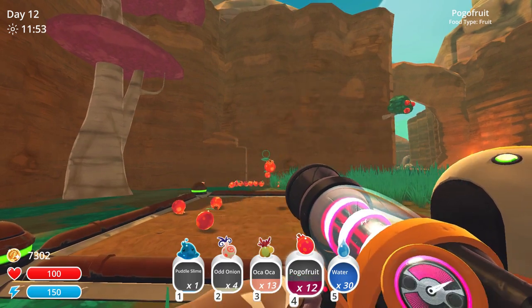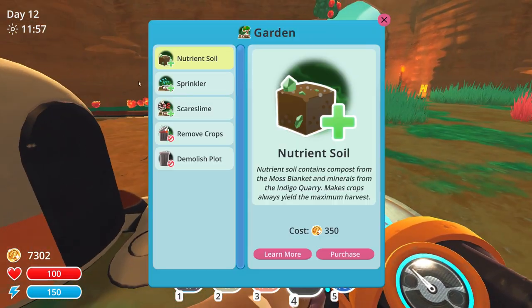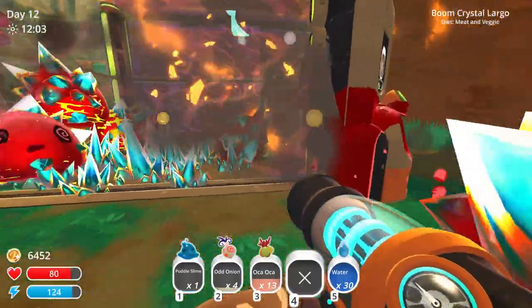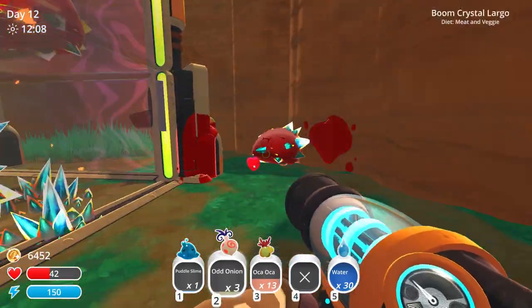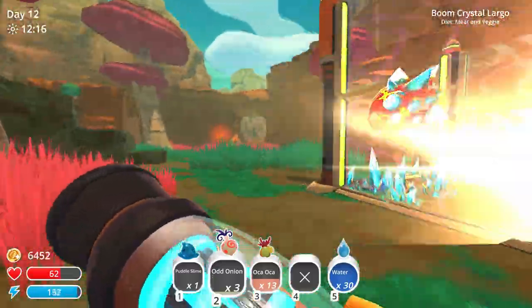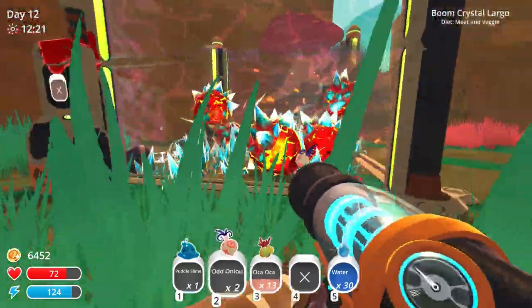Should I upgrade this farmland? I can upgrade with sprinklers and rooted soil — yep, let's get all that stuff. A slime got out — get in! Okay, you know what, before you leave, get something to eat. There we go — okay, nope, that didn't go as planned. Get in there, thank you. Now guys, eat this.